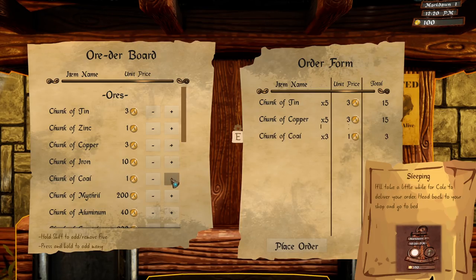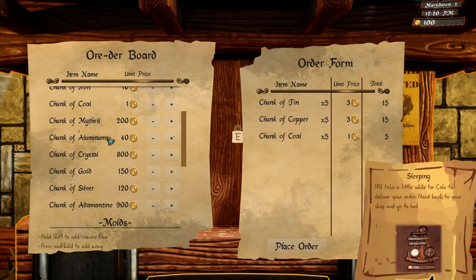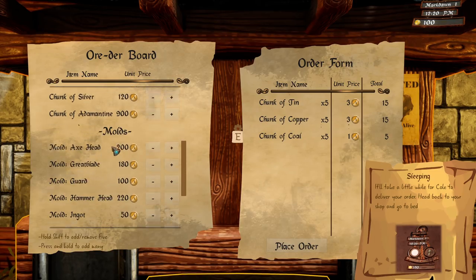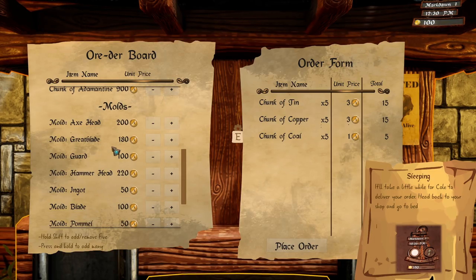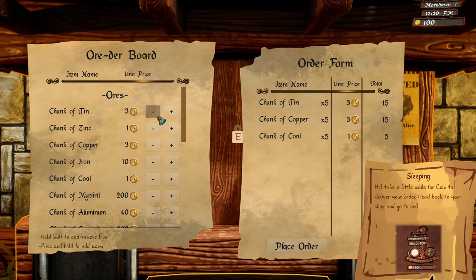Let's get some more coal — coal is really cheap. I don't know what I would use aluminum for; aluminum doesn't sound like something that would make a good sword. Let's get a little more tin and copper — I'm just going to make a bunch of stuff. There we go, place the order.